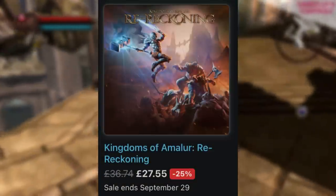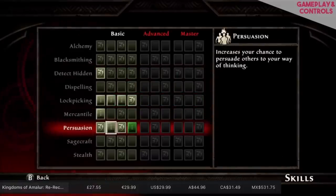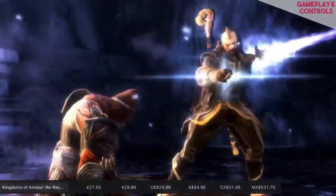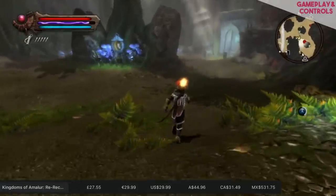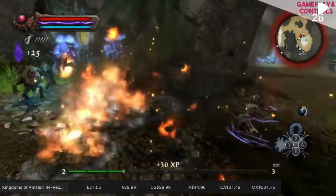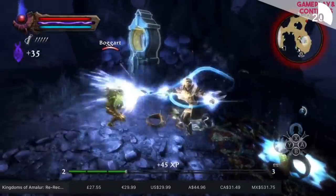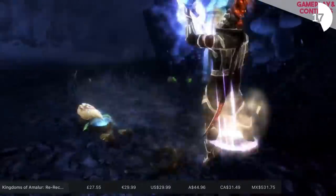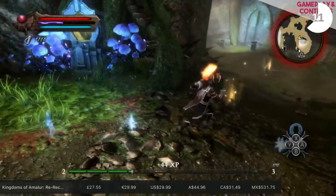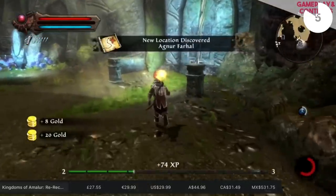We've got the biggest price drop on the recently released Kingdoms of Amalur Re-Reckoning on Switch. A lot of us were keen to see this one arrive after Dragon's Dogma, which is one of the best games on Switch. It's a great old school RPG - don't expect beautiful visuals, but it comes from the pen of R.A. Salvatore, the creator of Spawn Todd McFarlane, and the lead designer of Oblivion. The combat is decent, it's a really nice Tolkien-esque world, and there's tons to see and do. It has a 12.3GB download and is about 100 hours long.